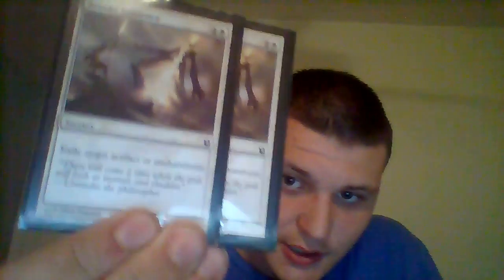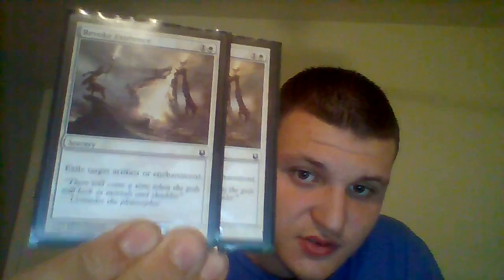We have two Ephara's Enlightenment — when you put a +1/+1 counter on the enchanted creature, it gains flying. Whenever another creature enters the battlefield you can return Ephara's Enlightenment to your hand and move it to another creature. The +1/+1 counters stay but the flying doesn't transfer. You can keep bouncing it to stack counters across your creatures. Very good card, I have two of them.